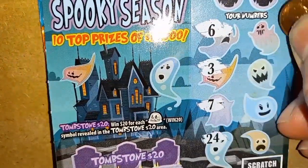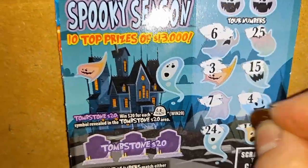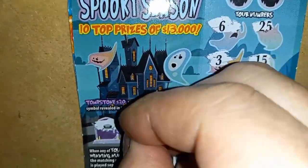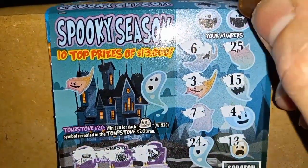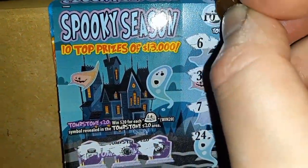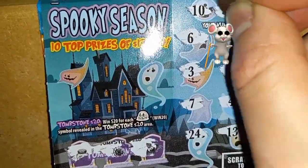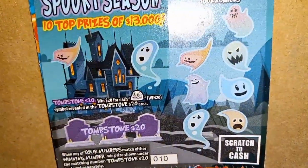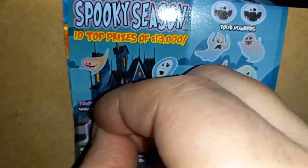Can we see some duplicate numbers? Six, three, seven, 24, 25, 15, number four, 13... no skull, no skull. Can we see a number match? Number 10 — don't have it. Number three — looks like the little tickets don't want to play today.